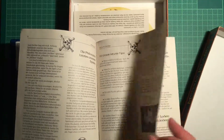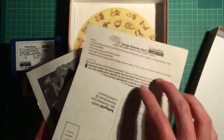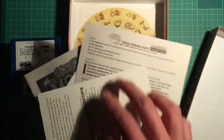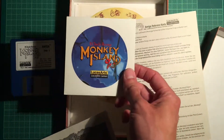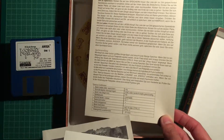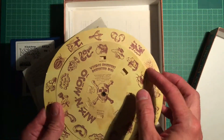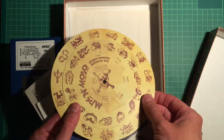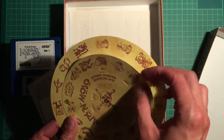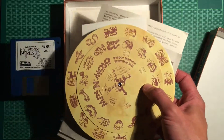Here you get a very small manual which explains everything you need. There's also a registration card, warranty card, and a plea not to make pirate copies — we won't. There's a neat Monkey Island 2 sticker that's probably worth something, and a reference card with some key commands. Most importantly, there's the MixMojo copy protection dial. Many of us students back then copied this by hand because we couldn't take it apart and not everyone could afford these games — they were really expensive.